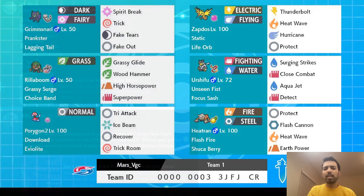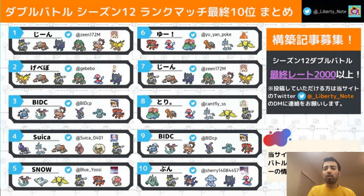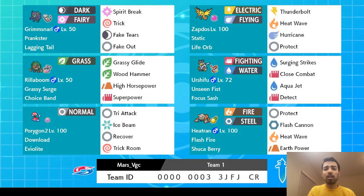This week, we're featuring a team that dominated the Battle Spot ladder last month. On his two alts, Shohei Kimura ended up 1st and 7th on the ladder with one variant of the team, while Ryosuke Kosuge used a slightly different version to finish 2nd. The version shown in these replays is based on the paste that Mars VGC used to finish top 8 in the X9 League last weekend after an undefeated run in Swiss.